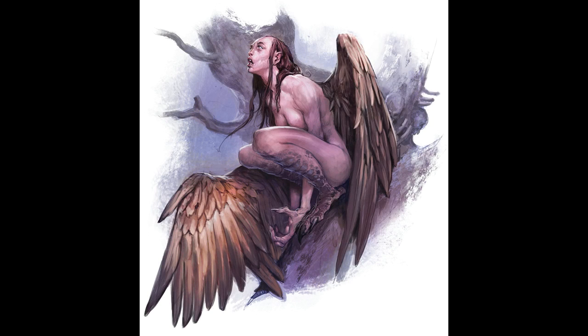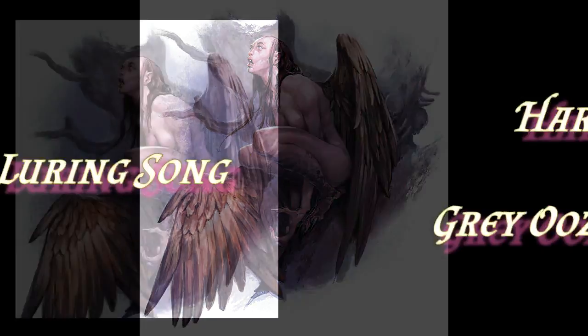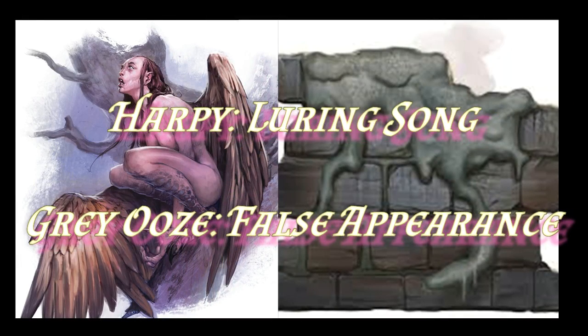Moving on to challenge rating one, a creature I don't see used very often: the harpy. Harpies aren't amazing combatants - their to-hit roll is pretty poor and their damage is only average - but their most useful ability is their luring song. It has a range of up to 300 feet, so for the most part it could be heard throughout an entire dungeon. You can combine harpies with so many other creatures because the luring song only affects humanoids and giants. What it's best used for is other creatures like gray oozes. Gray oozes have a natural immunity to the harpy's charm, but they also have the false appearance, meaning they're indistinguishable from just a normal puddle on the floor. So essentially, whilst the target charmed by the harpy's song is moving towards the harpy, that target will be moving through corridors and not noticing the gray ooze because it's completely indistinguishable.